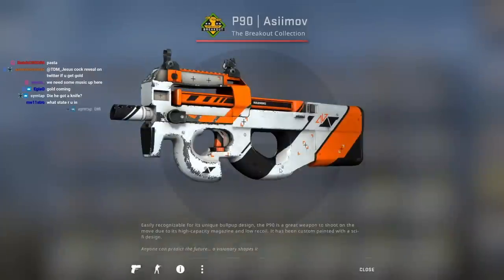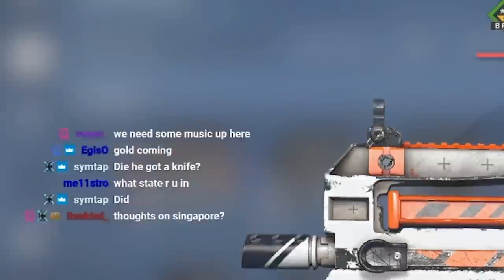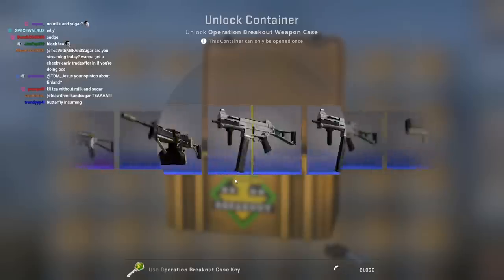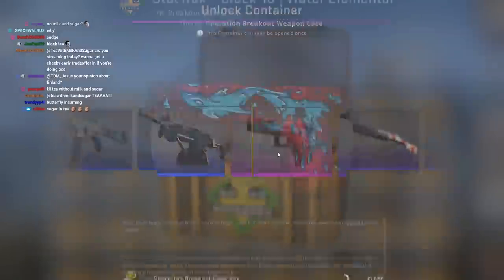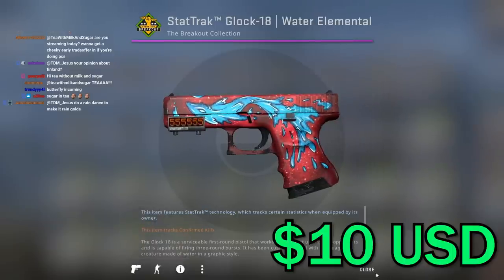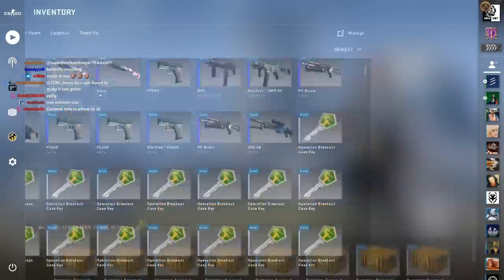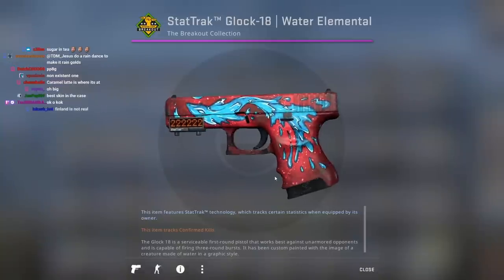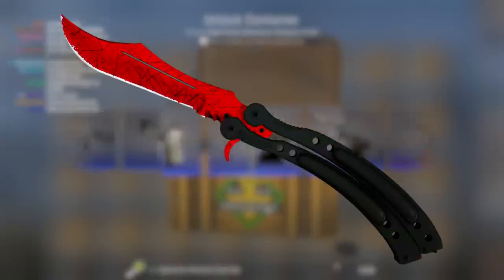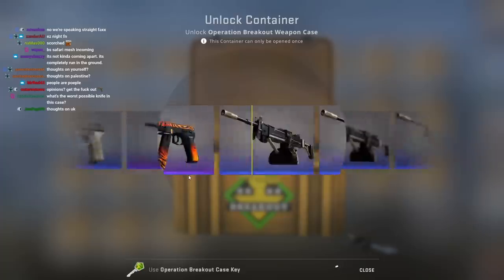Okay, we got an Asimov — it's in pretty bad condition. We got a StatTrak — oh, it's Field-Tested. That's actually a cool skin. I used to trade up for a lot of them. I know I love Crimson Webs — we could get a Crimson Web from this, potentially. We got a pink — minimal wear Conspiracy. Not that great. We could also get a Crimson Web from the Breakout case, potentially.